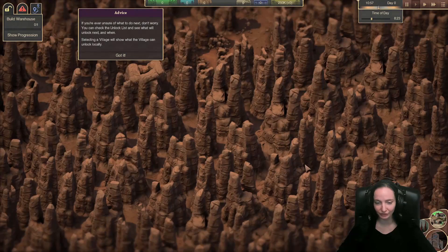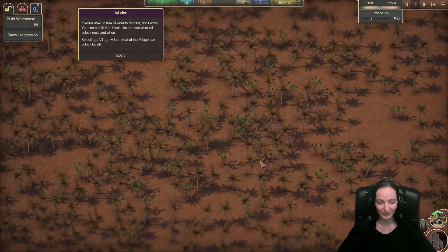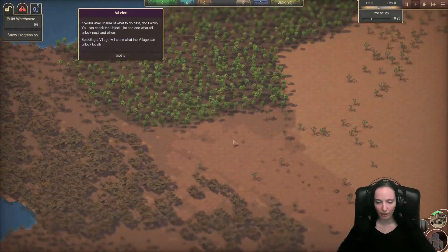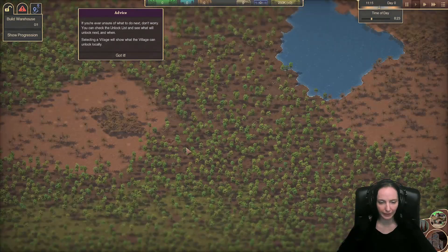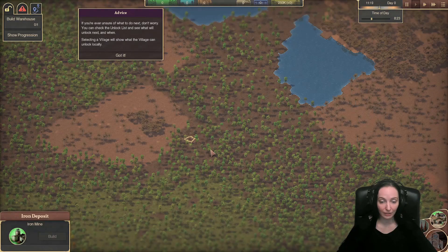Look at how good this looks up close. Really nice variance of different areas and things. You can see this is badlands, all sorts of stuff. Iron mine.